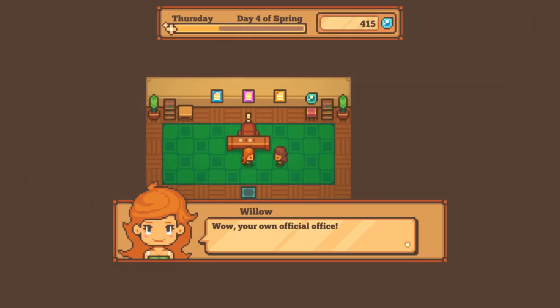Wow, look at this place - it's my very own Hero Hall! Your own official office, very fitting for Mosswood's hero. Over there is your brand new office chair and desk - that's where you can sit and make new town wishes. I get to guide the town! Everybody must be very excited about the fact that I already saved the world from the dark wizard.